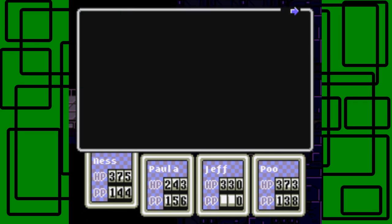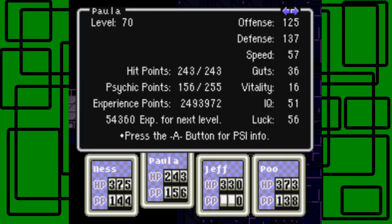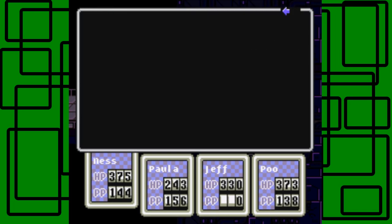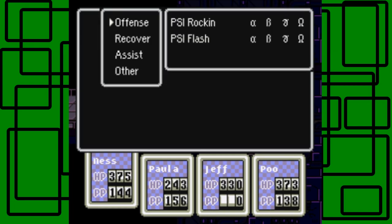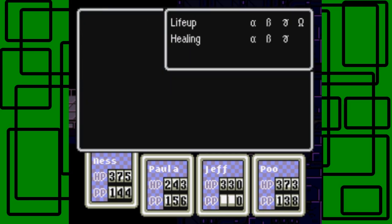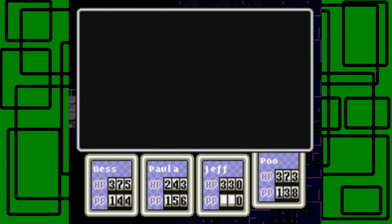As for status: Ness is on level 75, Paula is on level 70, Jeff is on level 68, and Poo is on level 66 — we got quite a bit of leveling done. I don't recommend grinding too hard, because there's a point where you don't want to be level 99 near the end of the game. Ness also learned Life Up Omega, which automatically revives a collapsed party member.